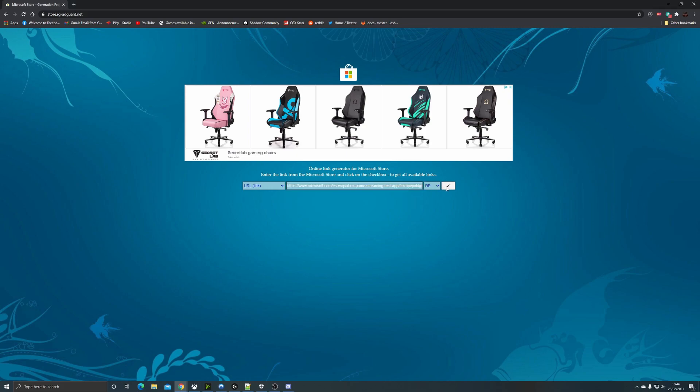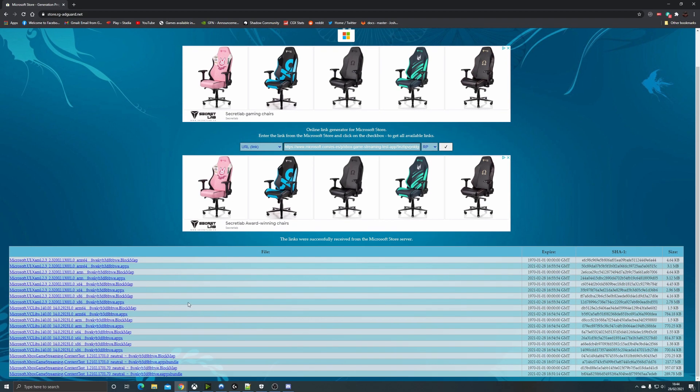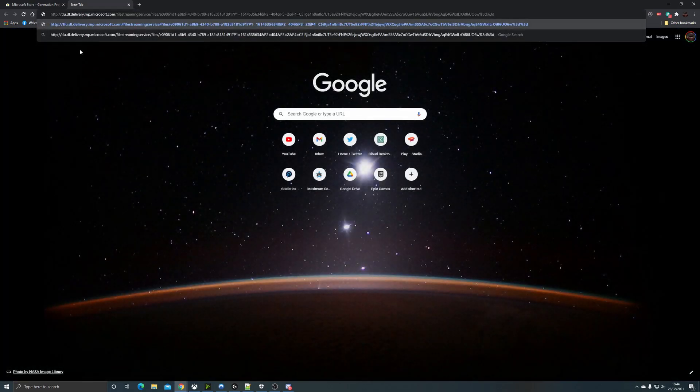First, go to store.adguard.net — link number one in the description. Paste in the second URL for the Xbox Game Streaming Test app. Scroll down to the one that ends in .appxbundle, right-click it, copy the link address, and paste that into a separate tab to download it.